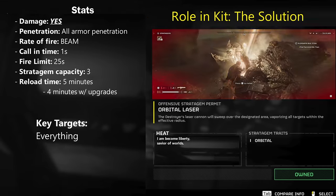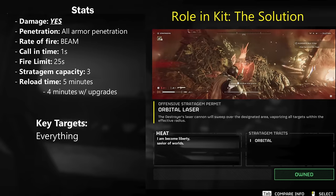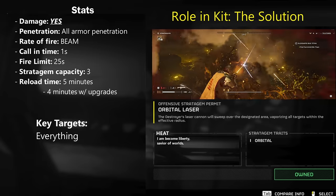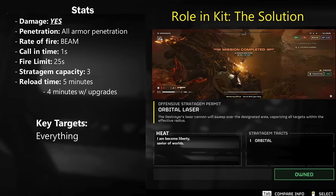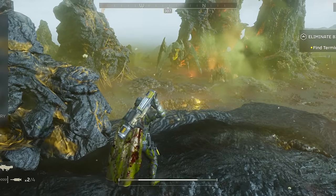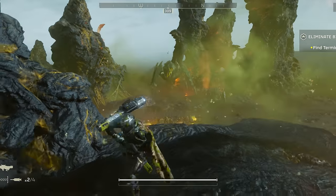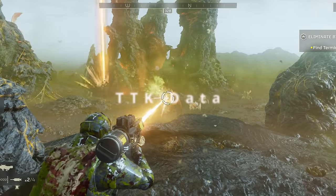Next up is the orbital laser, the king of the beams. The role of this tool in your kit is that of the problem solver — if you have a bunch of problems and want them to go away, you toss this down and they will be gone in a flash. Its performance is excellent: it blasts away most enemies in the area and gives you lots of space and breathing room, though it can take just a little bit of time. It is absolutely terrible against bile titans though.